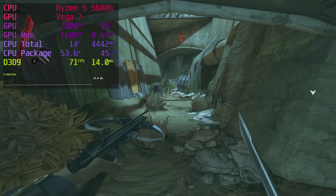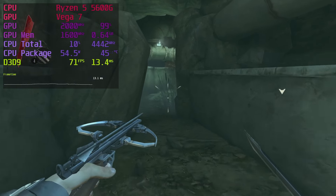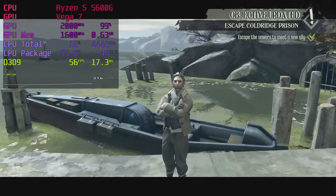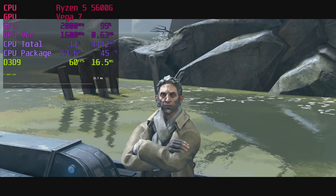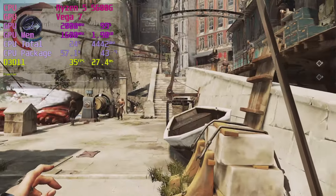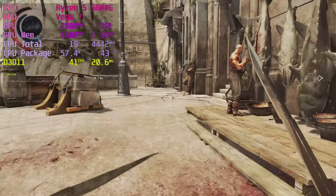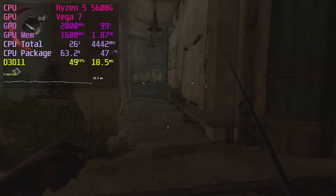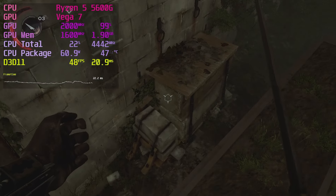Dishonored, the first one, runs at 60fps or better on maximum settings — it's a DX9 game and the Vega 7 handles most games from that era exceptionally well. Dishonored 2, however, is poorly optimized for PC. Sub-1080p with low-ish settings, we see frame rates between 30 and 40fps — surprisingly low for a game of its age. I'd put it in the 'not as good as it should be' category. The same is true for Dishonored: Death of the Outsider — same engine, slightly better but not much. Playable and enjoyable, but still somehow disappointing.